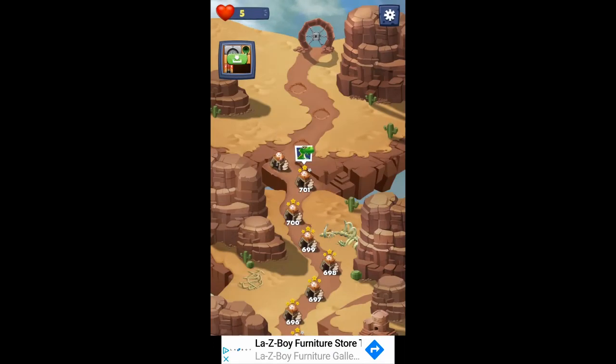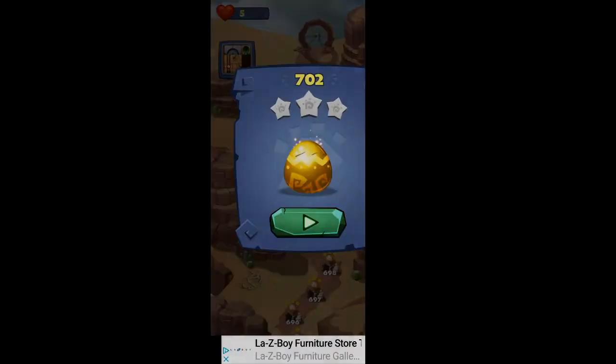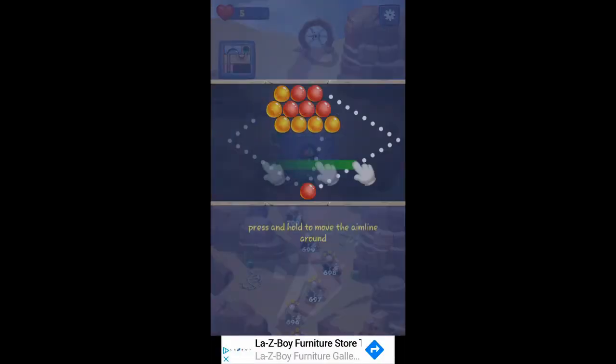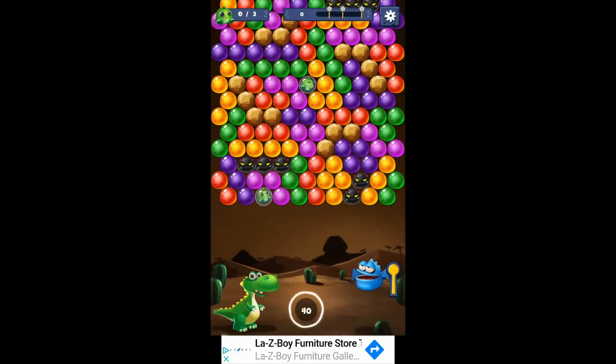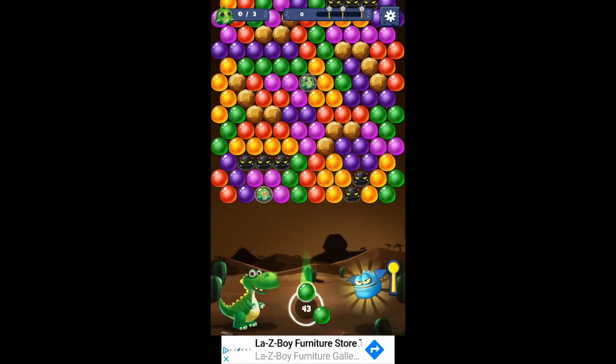Sometimes your back button will take you out of those ads, sometimes it won't. 702, open the bubble — we get three extra shots. Three dinosaurs to clear, rescue they say. I like to shoot up there as high as I can, because if I can clear a line way up there, it'll drop everything below it.